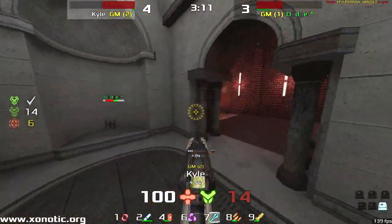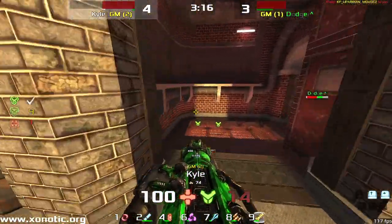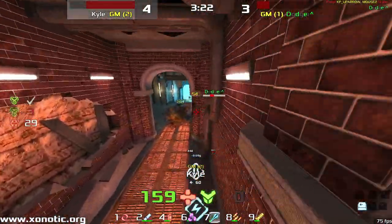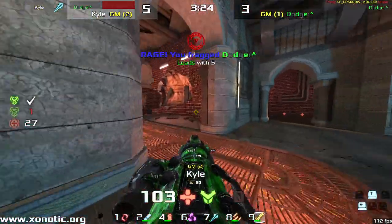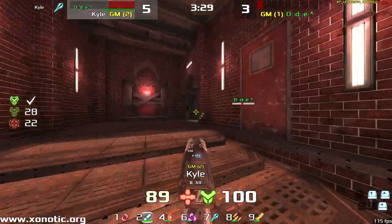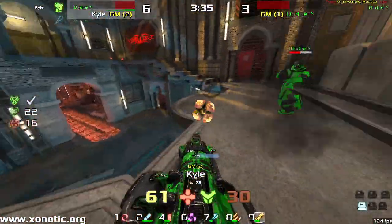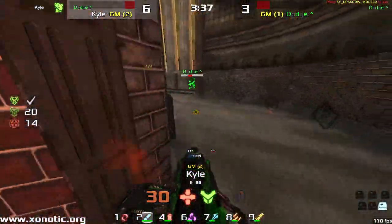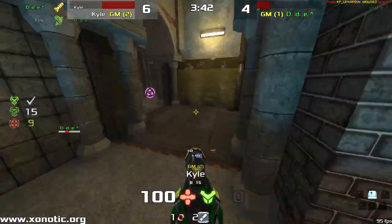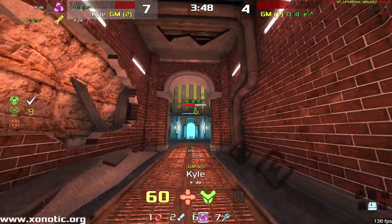Dodger right before he gets hit with that shot manages to pick up the mega health — doesn't quite go down, he's going to get the armour as well. Dodger now in a really strong position: he's got weapons, he's got health, and he should be able to push into Kyle. Both these players just waiting around — this is the in-between time between items. Neither player wants to engage because they both know the other player could just wipe them out. Kyle picks up both items and pushes in, but Dodger manages to hit all his shots and get Kyle knocked down.